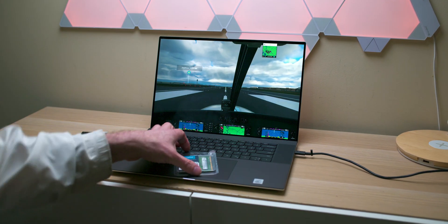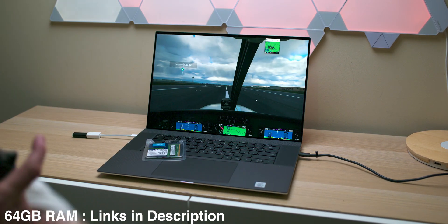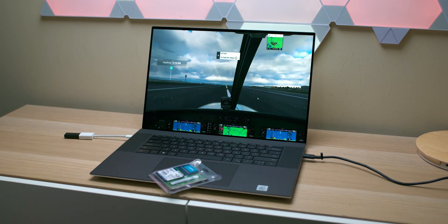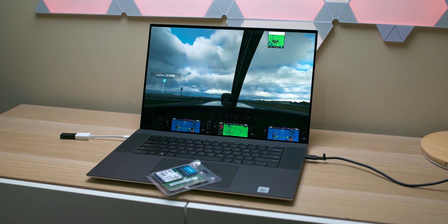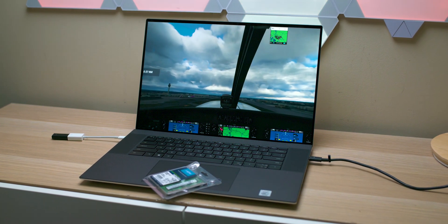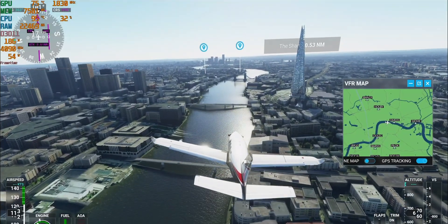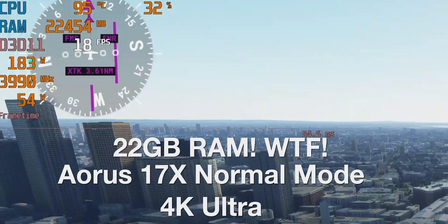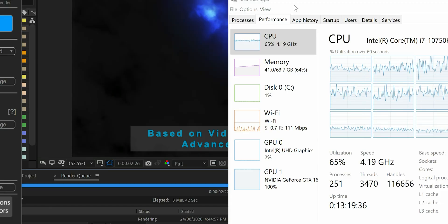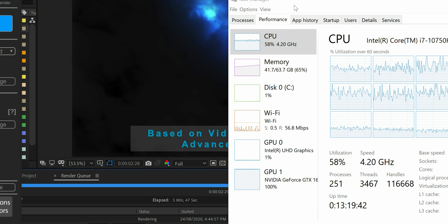Let's max out this XPS 17 with 64 gigs and see what happens. This is 'how much RAM do you need' version 2 — I've already made a video on this. Some things have changed: I've gone up to 6K HDR, and games like Flight Simulator needed more than 16 gigs. I'll show content creation benchmarks comparing 64 and 16 gigs, and it actually helped out the GPU too, which I never expected.